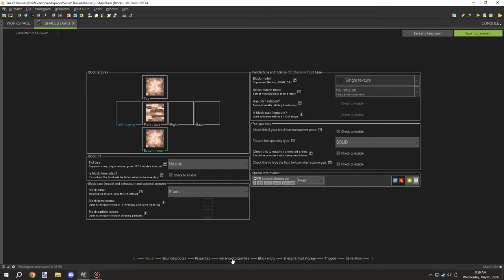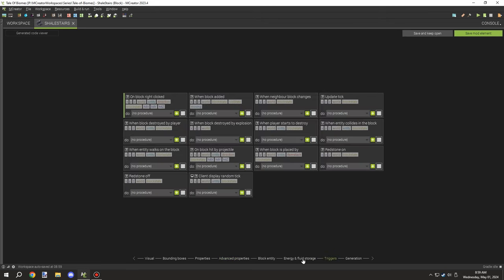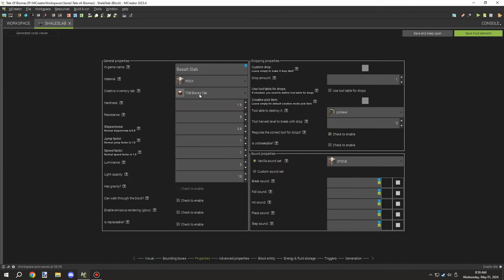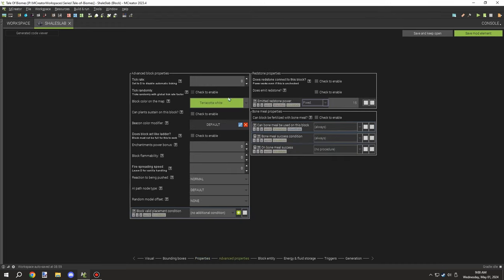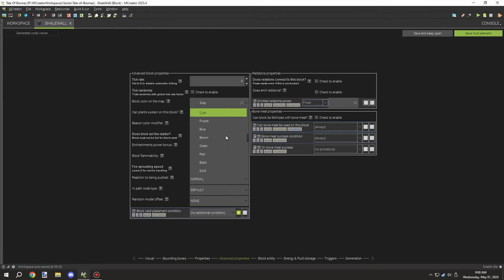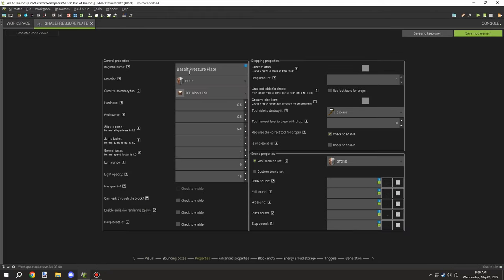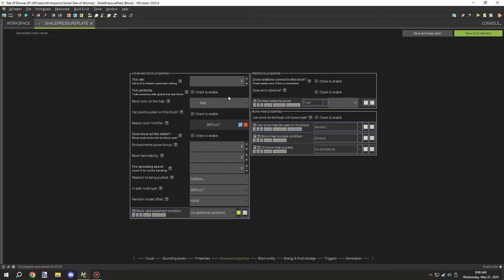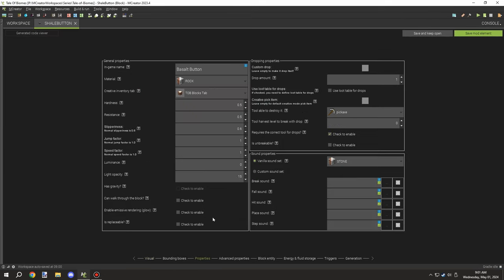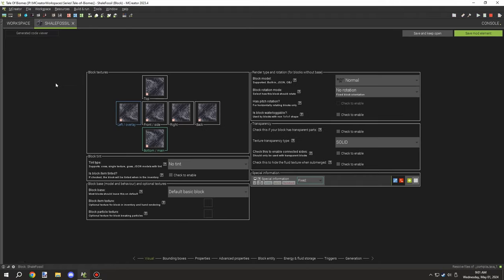Then I set up the stairs and slabs — I called it shale stairs and made sure the map color was set up properly, going with white terracotta to give it a pinkish color. I wish you could make your own custom color maps, but there's no support for it yet in data packs. I also set up a pressure plate, got the slabs and stairs done, then the button using the side texture, and moved on to the fossil version.